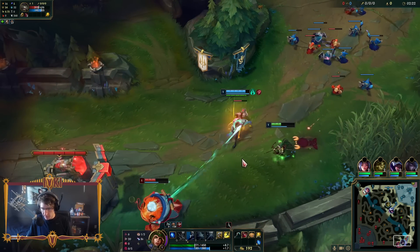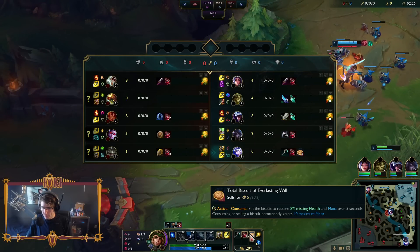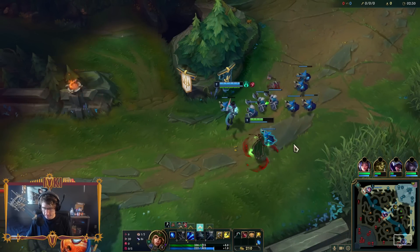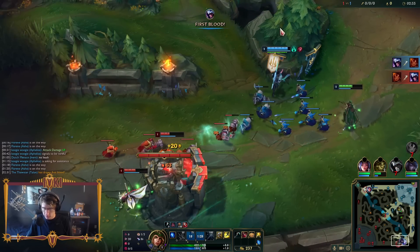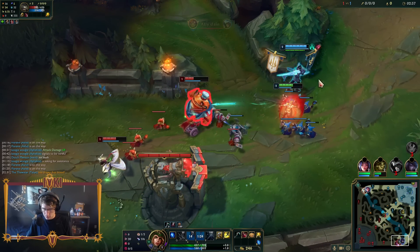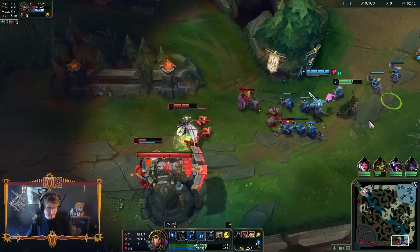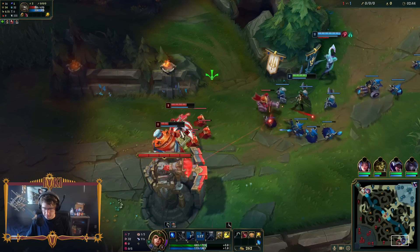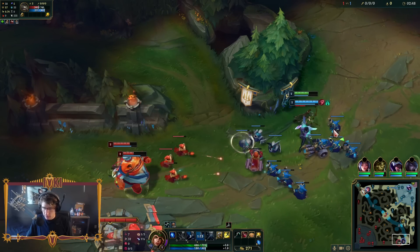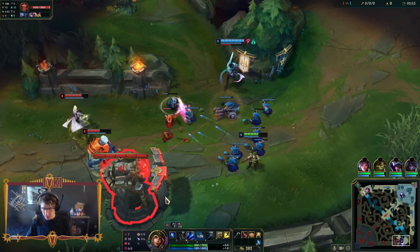I'm absolutely down to trade my entire health bar like that. I have way more sustain because I've got Biscuits. I'm gonna throw my E over there and keep poking him. Vayne has Doran's Shield but she's out of potions now. The only way we really die is if Rammus ganks us, which is a very real possibility - we're playing double marks in bot lane.